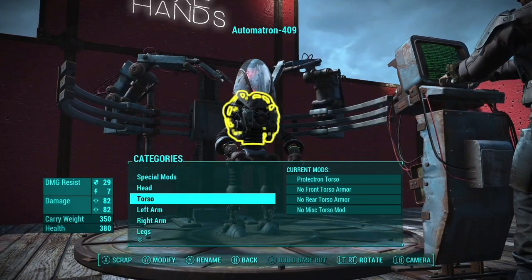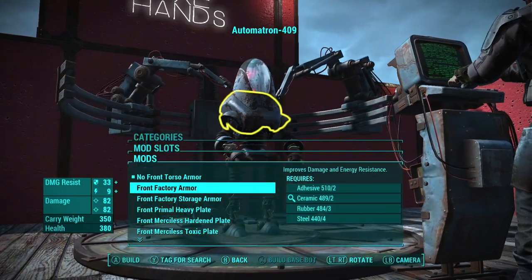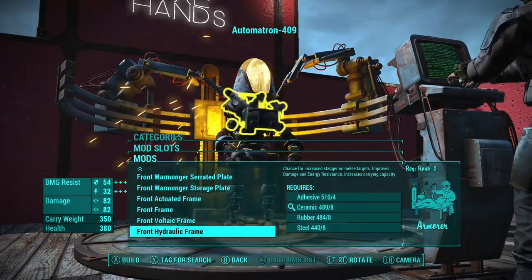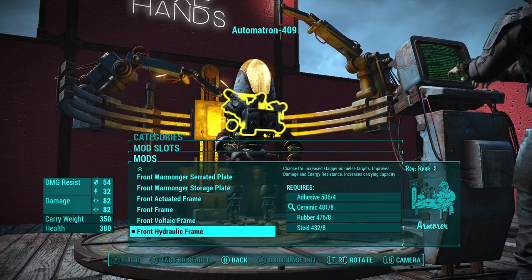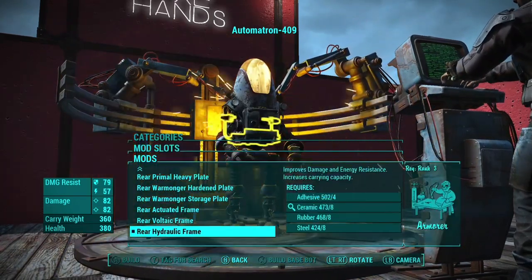For his torso, be sure to go Protectron again because anything else looks kind of wonky on him. I don't know why the head sits weird, but you can put on any armor you want. It's really just whichever one you think will provide the most utility to you.